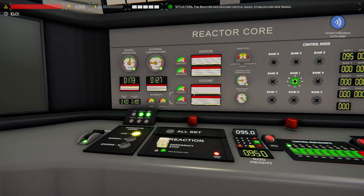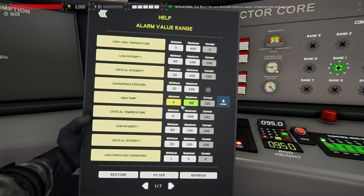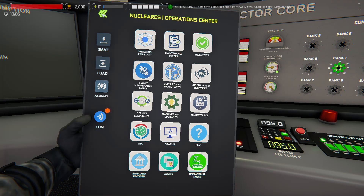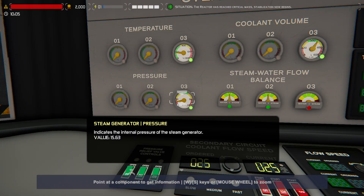One thing I like to do early on is hit Tab, go into alarms, and change some settings. The high temperature alarm I like to set at 385 — that way if I set a rod height and get distracted, it alerts me before things get too high. Similarly, our condenser: if it gets to 100 degrees it will trip our turbines and stop generating steam, which is bad. So I set this alarm to 85 to alert me ahead of time so I can get ahead of it.